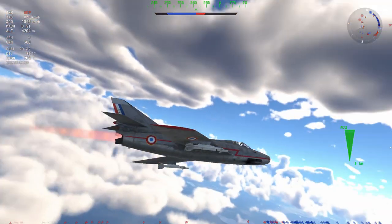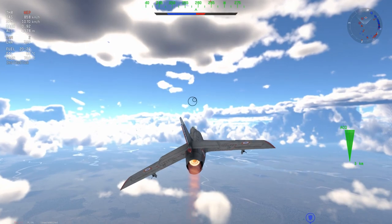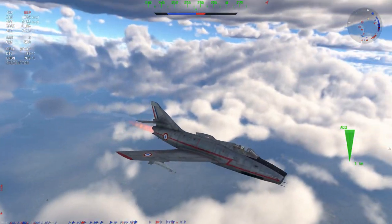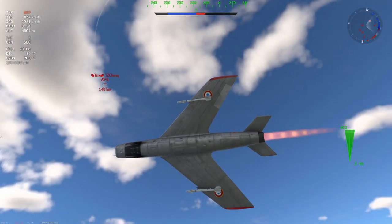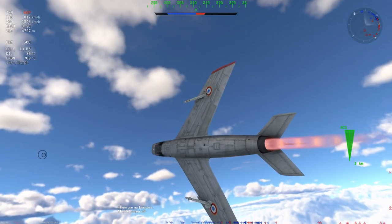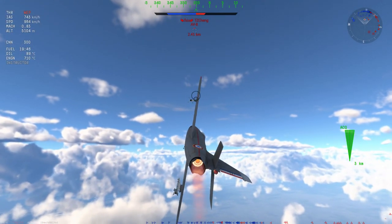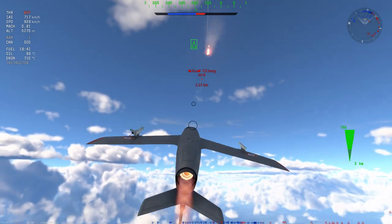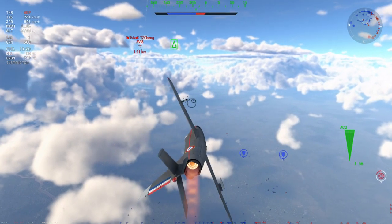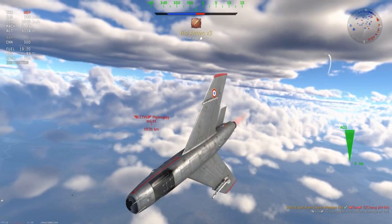Basically I'm just stalking this AV-8. I know he doesn't have RWR but my little radar thing might trigger it — I'm not really sure. So I'm going to sit behind him and wait for that three kilometer area to open up with the missile. Because I'm at higher altitude the AIM-9B actually has a little bit more range since there's less air resistance, and I send one on its way. Because he's traveling in a roughly straight line, the AIM-9B is able to quite easily predict where he's going to land and the missile strikes home quite nicely.